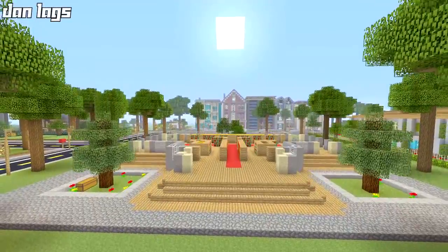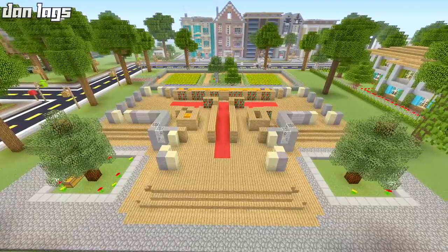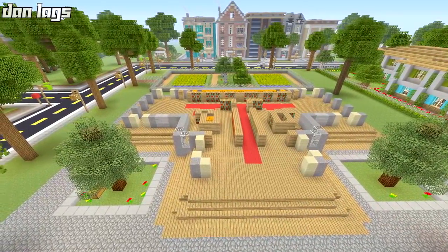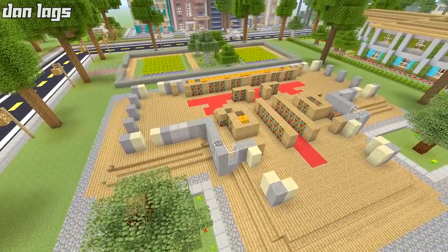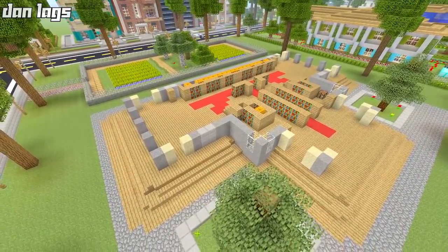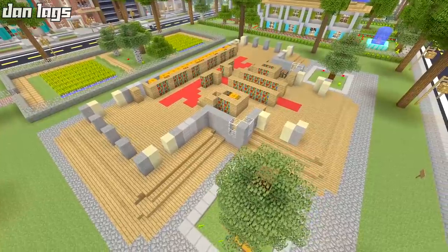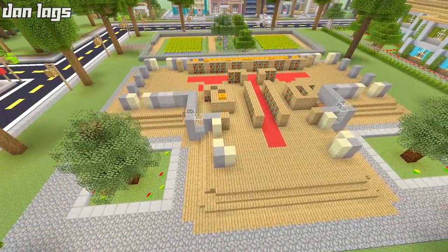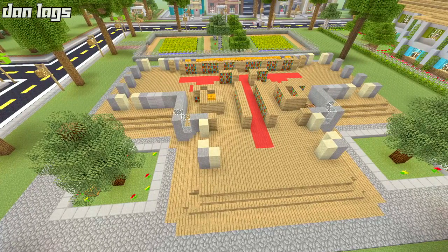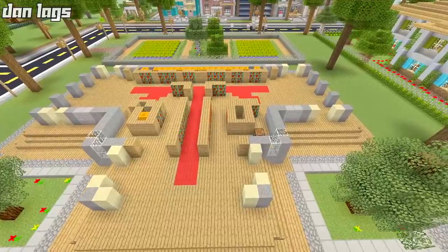We're going to be doing the unfinished library by so many flamingos today. This one's going to be a lot different than pretty much all the other Danville upgrades so far because it's basically me building a library. The whole storyline behind this particular plot of land here in Danville is Jack wanted to build a library for me, and I was very appreciative of that until he decided to not finish it. So it kind of became a meme here on Danville that Jack never finished this library, so we left it unfinished. Today I'm going to be finishing it — finally, five years later.